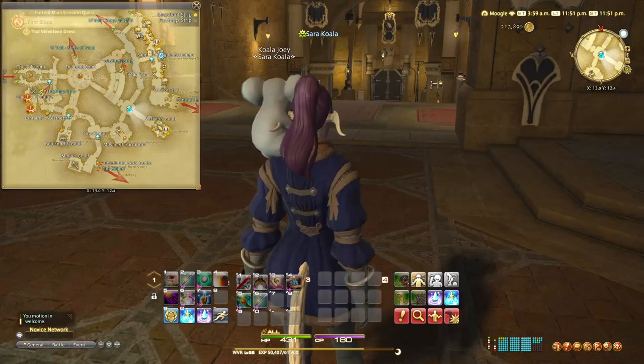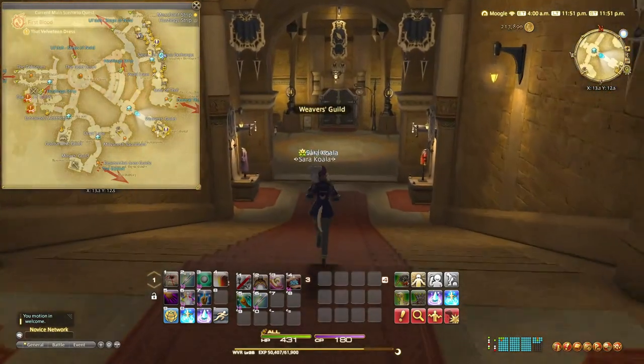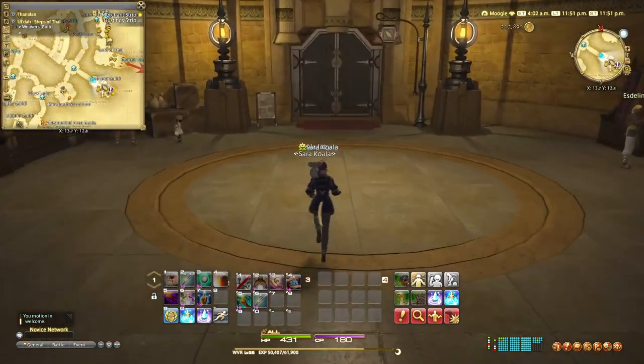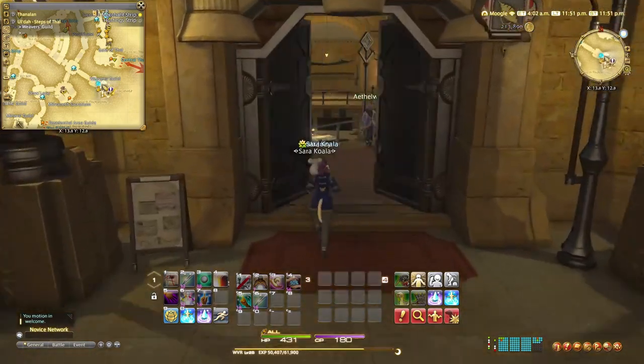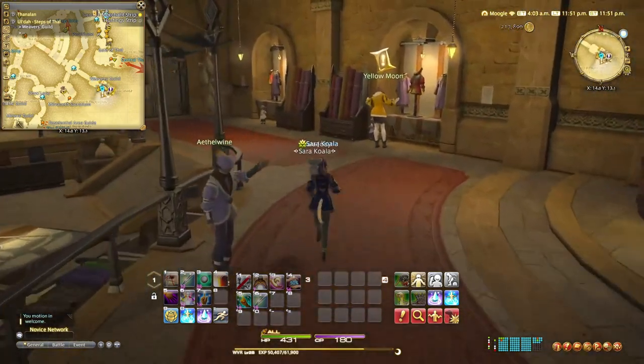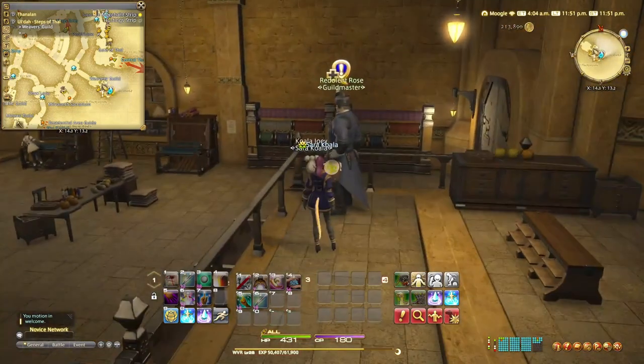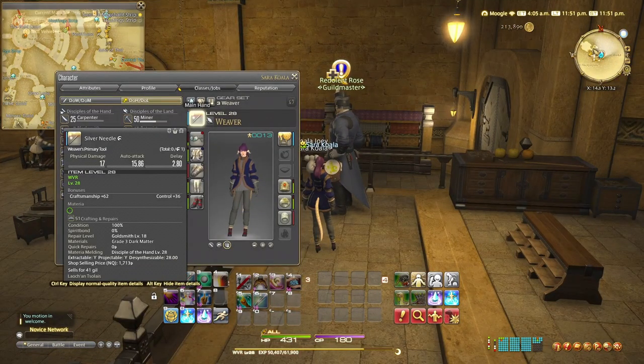We're at the Weavers Guild again and we're going to go speak to Redalent Rose, who has a quest for us now that we're high enough level. Before I accept, I'm just going to make sure I have my best items equipped — I've got the Silver Needle and the Elm Spinning Wheel. These are going to help you a lot during this quest and make it a lot easier.